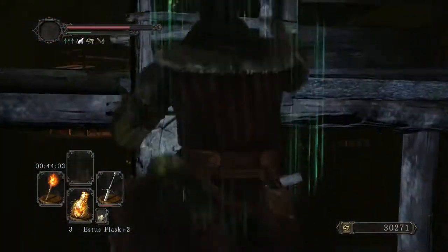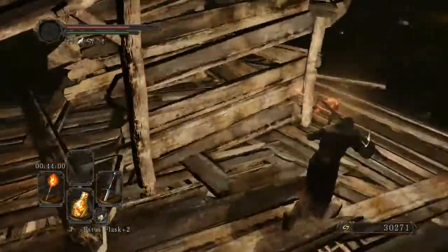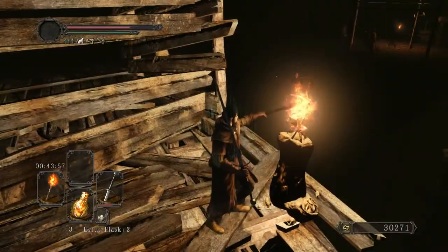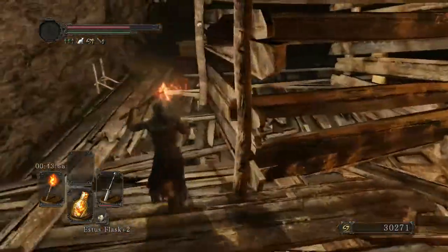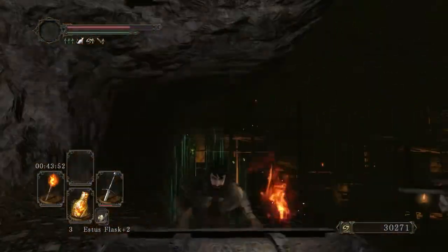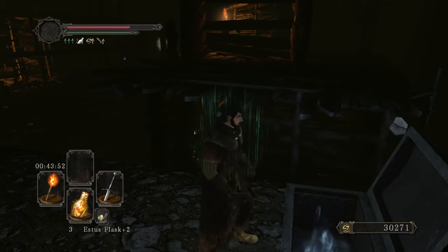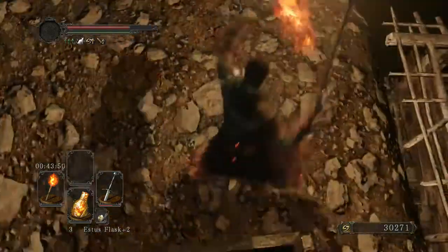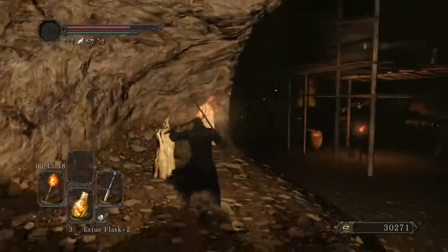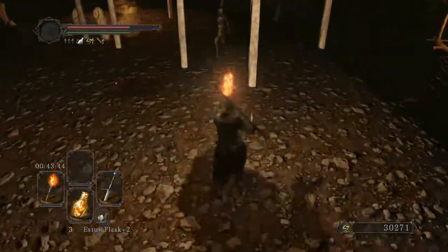I'm heading there basically as fast as I can, lickety-split right on over to the boss, and then I'm going to be heading through with the rest of my regular clear. I forget what this is — maybe a Ring of Soul Protection? It is. I think I failed to light the torch down there, but I'm not going back for it.